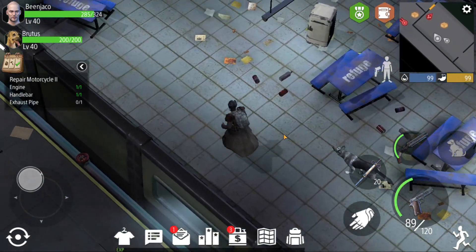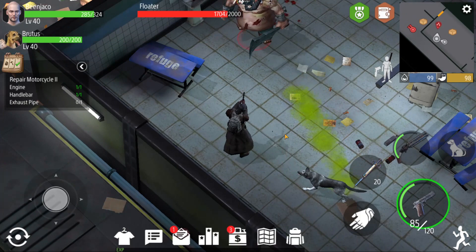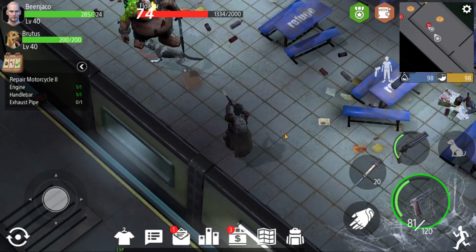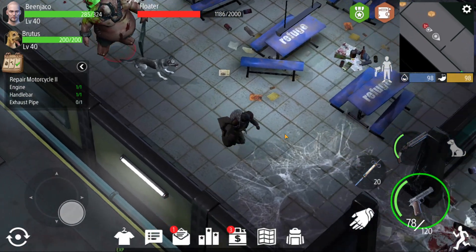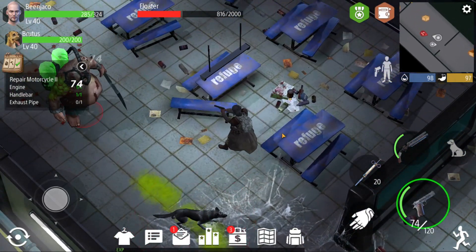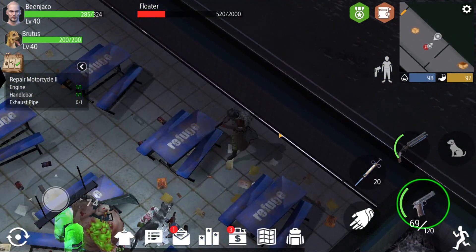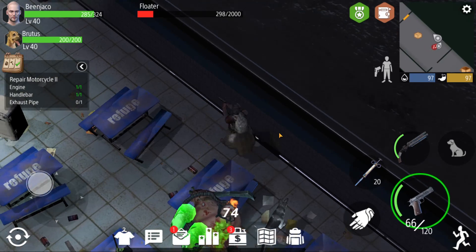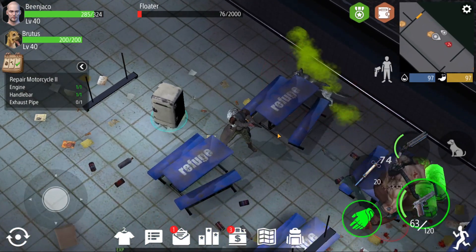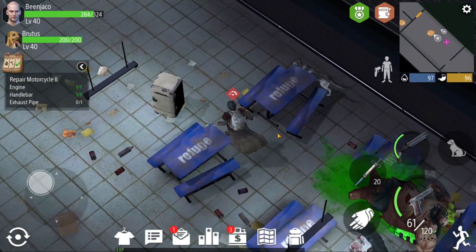And then we got a floater in here which really is kind of a joke, especially with upgraded weapons like the pistol that I have. Pretty sure it's a four-star plus five so it's doing 74 damage a shot — that's probably two and a half times as much damage as it normally would do. You can just see it doesn't really stand a chance against our weaponry.